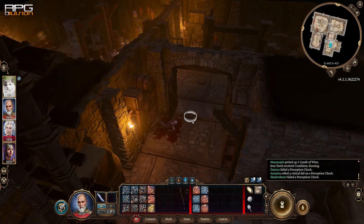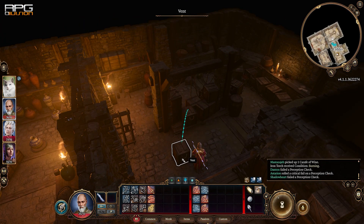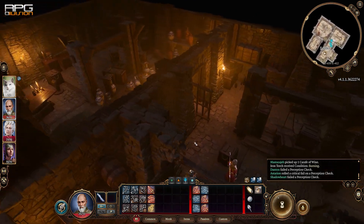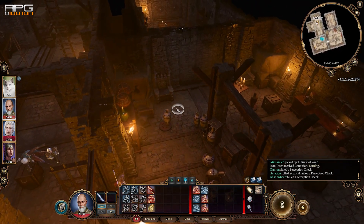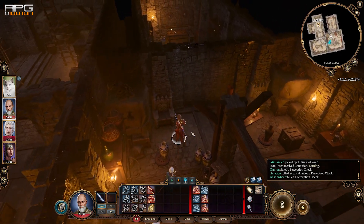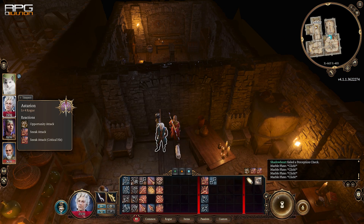A bunch of traps are inside. You can put wooden crates, barrels, whatever on them so that they don't trigger. They can also be disarmed if that's what you prefer. Either way, when you get to the last section there's gonna be a wall that's clearly just an obstacle. The armory is behind that wall.